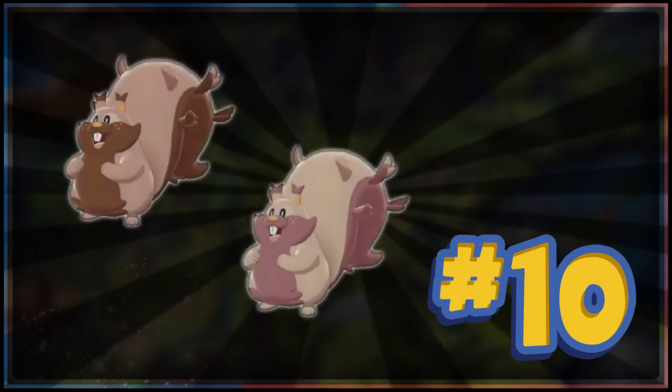Number 10 is Greedent. Squawkabilly also goes along in the same vein because they're very similar shinies. Greedent just becomes a bit paler — a bit pinker in colour — and it loses the dark brown for an auburn, autumnal brown. Its main body colour becomes a pale brown. It's not the worst shiny, but it is a bit boring. It doesn't really do much, just gets a slightly different colour.